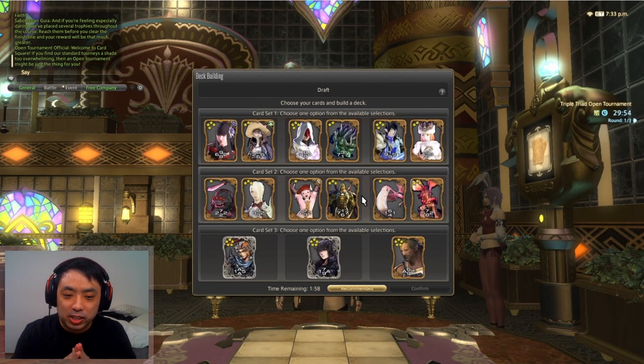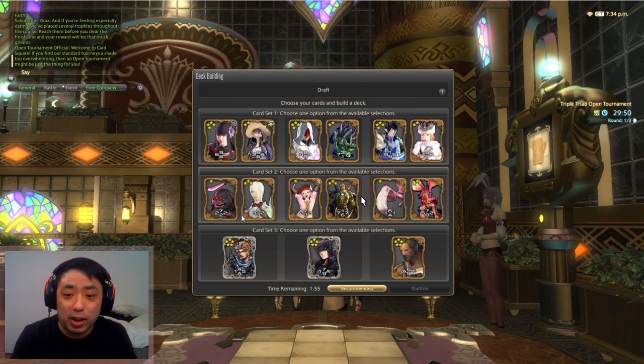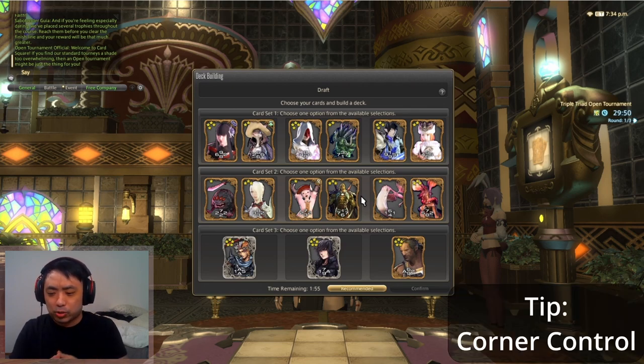Alright, let's see what we get dealt. So let's go ahead and pause the video here. The first thing that stands out to me is Sir Emmerich right off the bat in the top row. We're choosing one card pack from each different row here. The reason why Emmerich stands out — the 1-5-9-9 — is because I think what's very strong in draft is holding the corners. The weakest placement on the board is the center, because there are four different sides for it to flip from: north, south, west, and east.